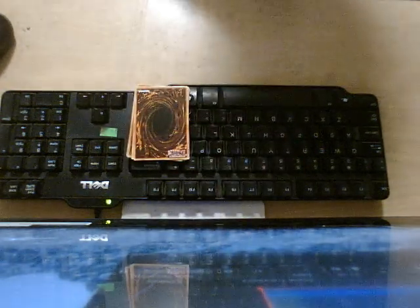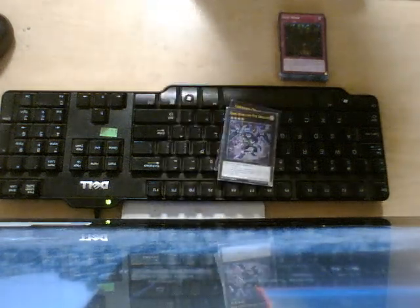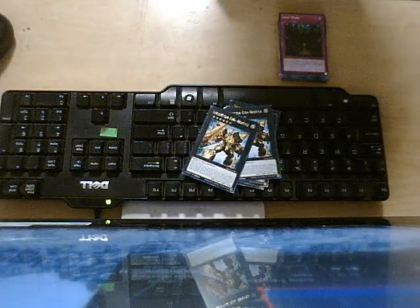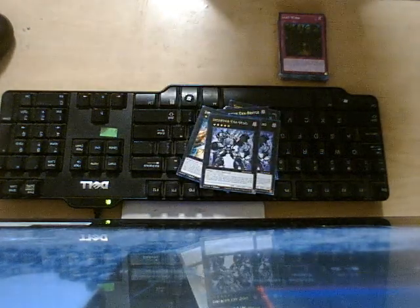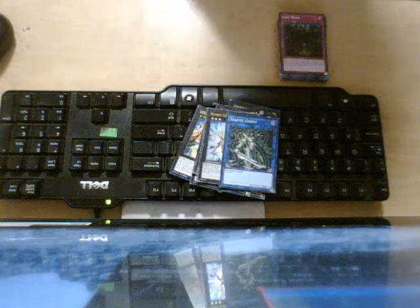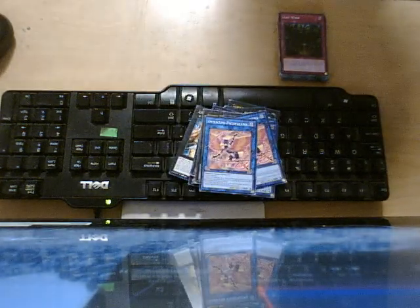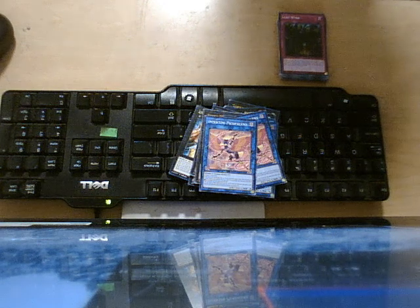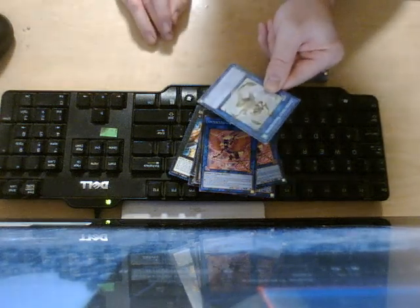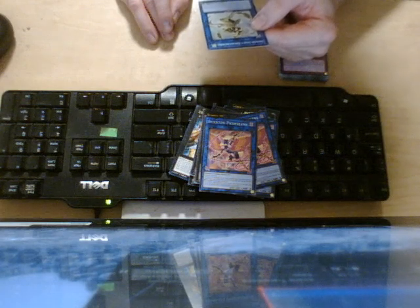That's it for the main deck. Now here's the extra deck. First up, one Tornado Dragon, one Dark Rebellion, one Leviathan Dragon, two Exa Beetle, two Exa Stag, one Breaksword, one Gagaga Cowboy, one Gigabrilliant, one Traffic Ghost, one Xeroboros, two Pikafelina, one copy of Shinobi Insect, and one Xeroboros.